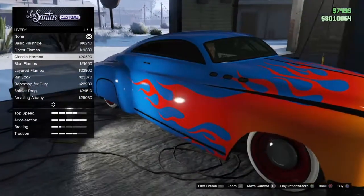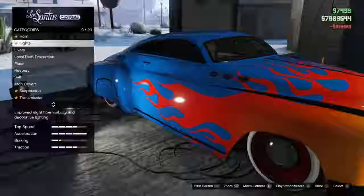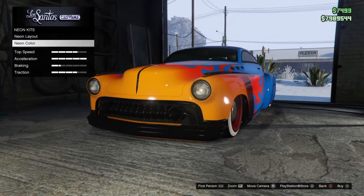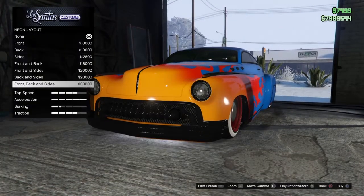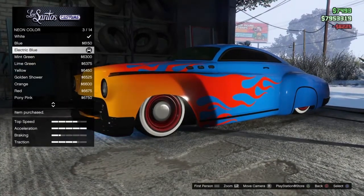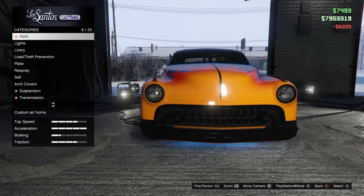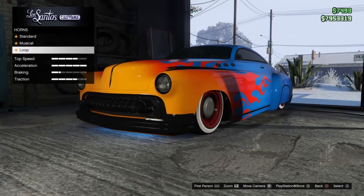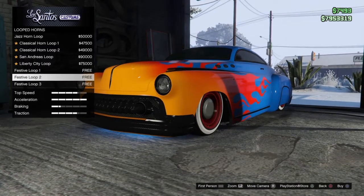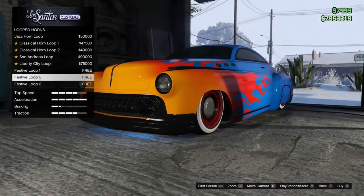Classic. Classic Hermes. Anything I'm missing? Headlights — nah. Layout. Yeah, color — blue. And then horn.